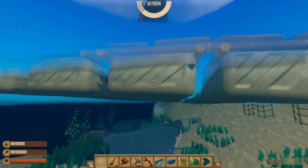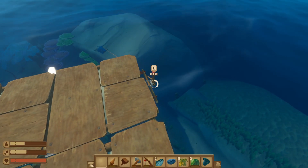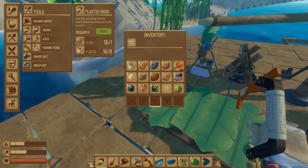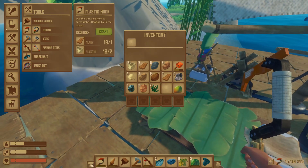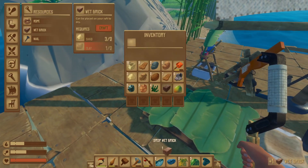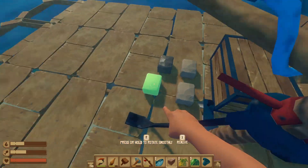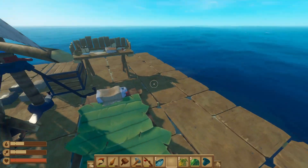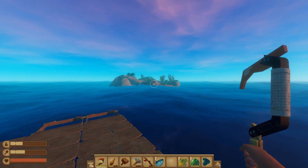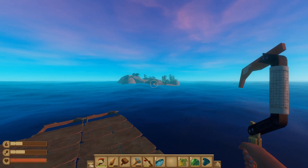My hook broke — didn't realise how low it was. Let's just get out of here, let's get up. I think we can cast off. Let's build a new hook whilst I remember. And let's build our last wet brick — let's get that placed down over here. That's our last wet brick we needed. As we say goodbye to our island, I've thoroughly enjoyed this game so far. I hope you are too — please like, please subscribe, and I'll see you in the next one.